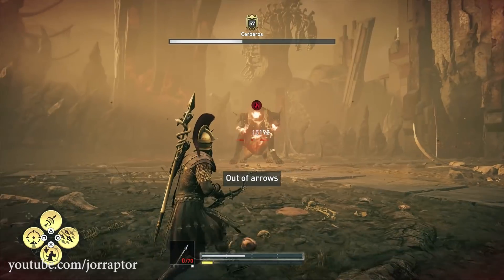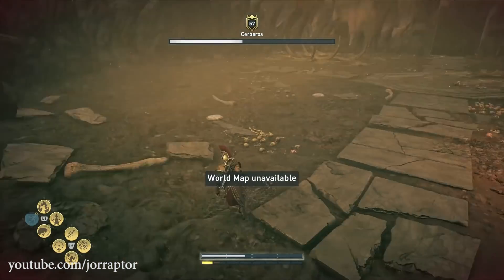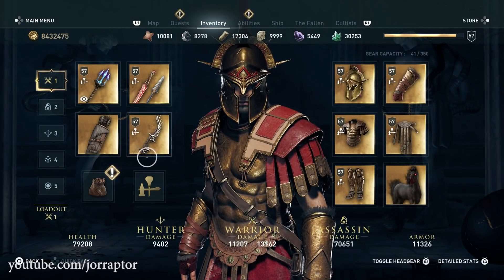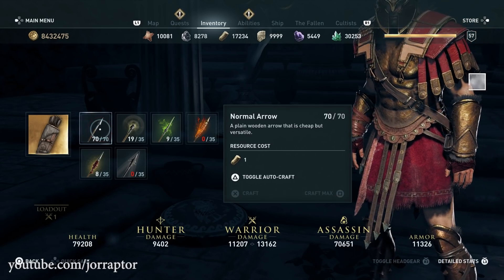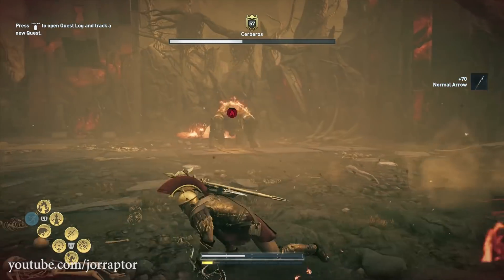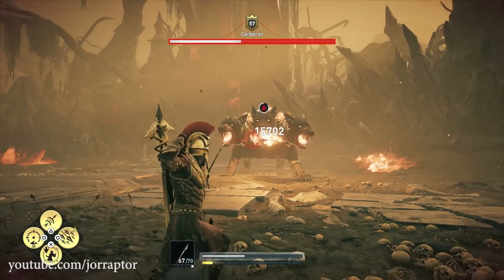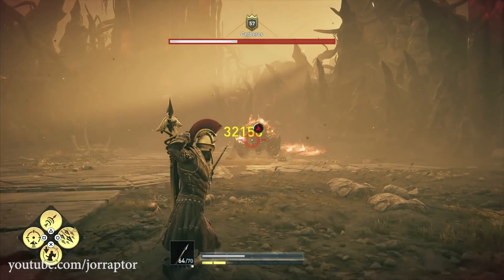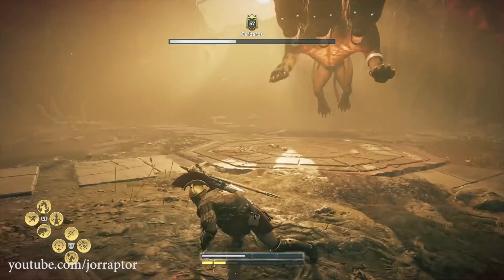This is a completely different fight in the second phase — she's shooting three fireballs and they stay on the ground for a while, so don't roll into them. Roll to the other side instead. I also just realized I forgot to turn on auto-crafting; by default it's not on, so let's craft max and toggle auto-crafting. For the single fireball, you want to roll away because the reach isn't that good, then keep rolling to the other side.